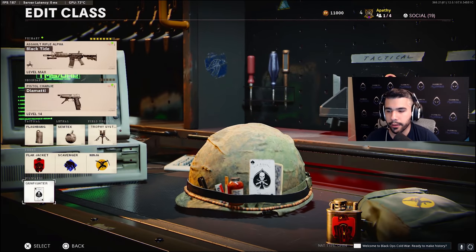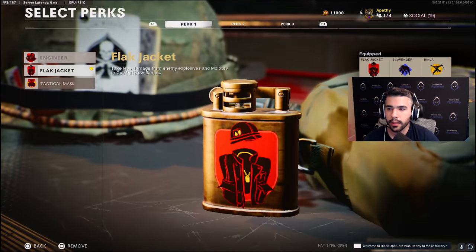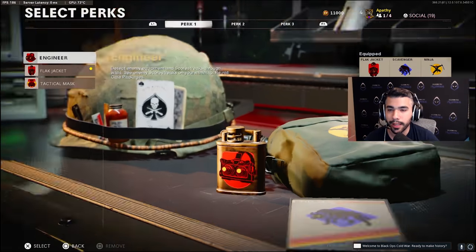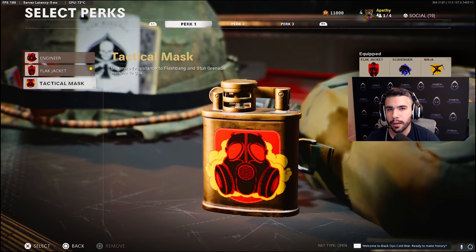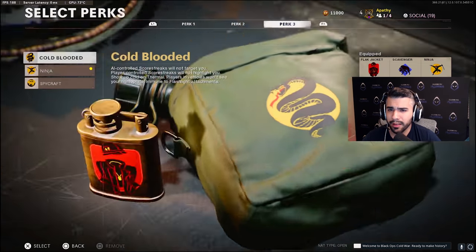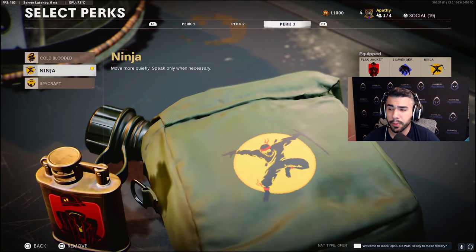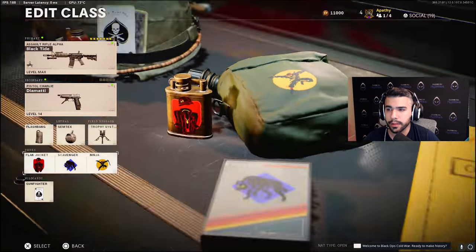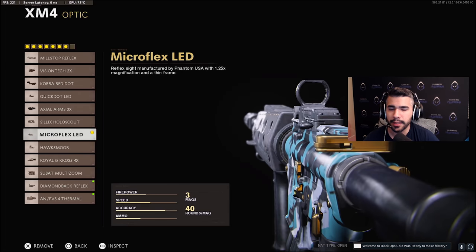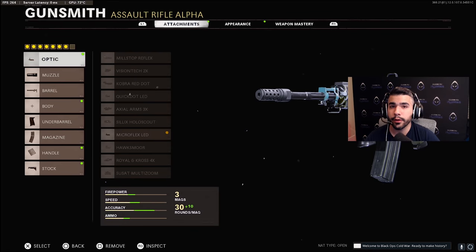Gunfighter is basically a must on the M4, so we're running flak jacket. If you don't have it, getting flashed is annoying, but getting one-shotted is worse — especially as an AR player who's more posted up with a trophy. For the second perk, scavenger is pretty much the only one allowed by pros. And of course we're running ninja. For attachments, we're starting with the micro flex optic — this is basically the preset class that pros use.